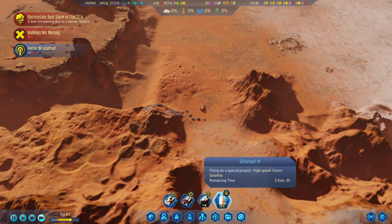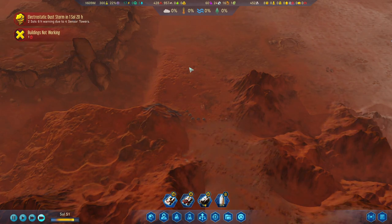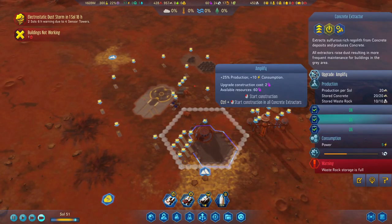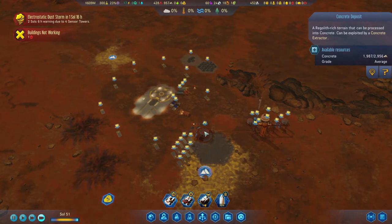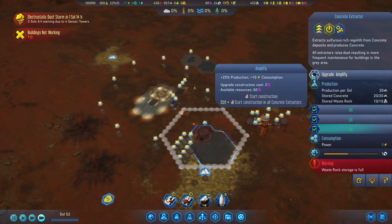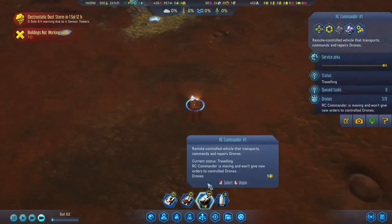It might actually finish before the rocket finishes the mission. No it won't — this is three souls, this comes in one. If it's three that means in four souls it will be done, or more likely five because it's one soul in 20 hours. So it's almost a full soul. Okay, this one's done — let's bring you back to base so you can control the drones again. The thing is if we use two polymers, polymers is going to be the cheapest thing to bring in. I think we do want this. He's almost back.